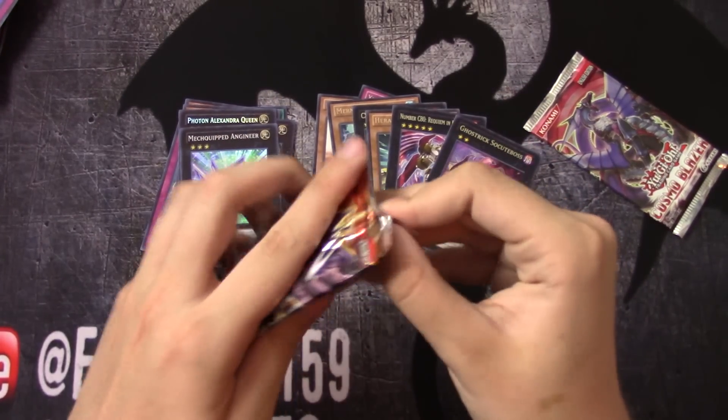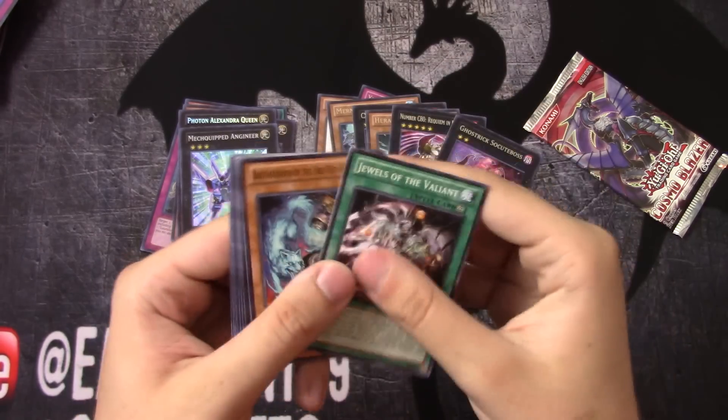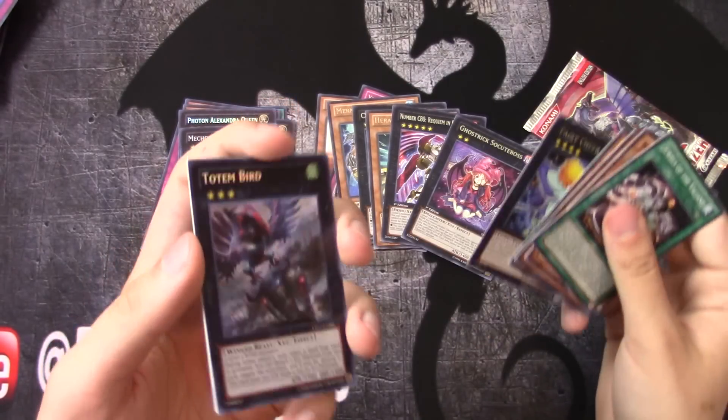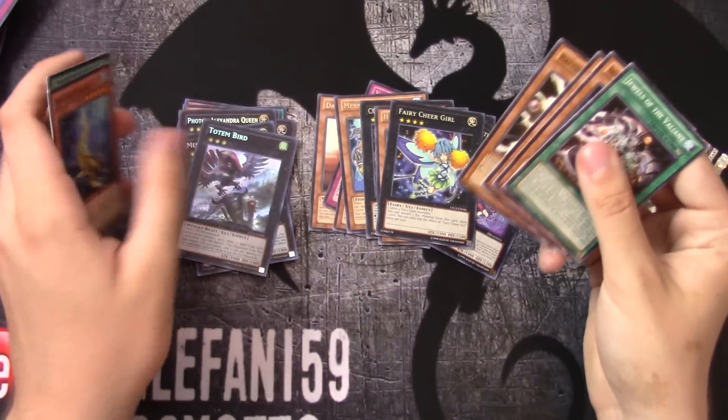A little Lord of Tachyon Galaxy here — Fairy Chirgo, and a Totem Bird Seeker — that's awesome! It's super cool to get a Seeker out of these value boxes.